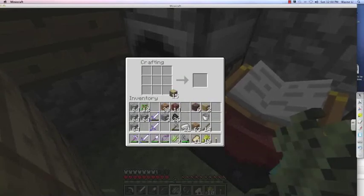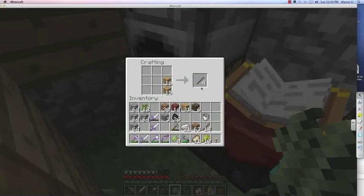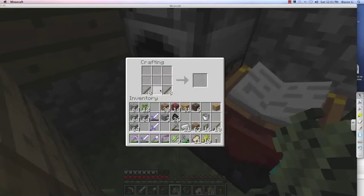I want a pig farm just so I can get an easy source of food, because I don't really like eating bread. My wheat farm is mainly just to get things to breed animals with, so it'll be a very small, simple pig pen.